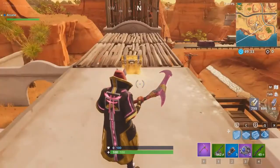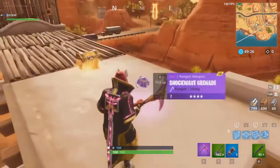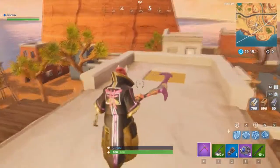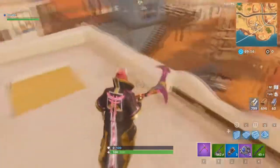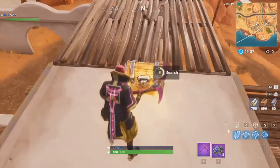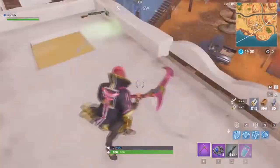All right guys, to get started with this glitch, all you need to do is have the new item in the game, which is the shockwave grenade. Once you find this, it's really simple. Just pick it up — and just so you guys can see this is absolutely real, I've broken everything around the chest, and I'm going to drop everything right here that I have except for the shockwave grenade, to show you that this is absolutely real. All you need to do is open the chest, and as you can see these are the items that I get: a submachine gun, some ammo, wood, and a slurp juice.